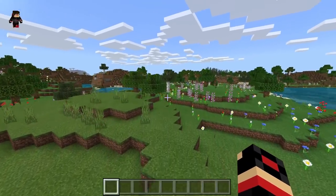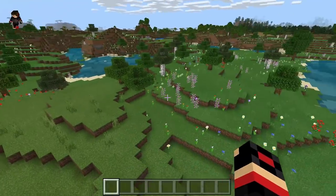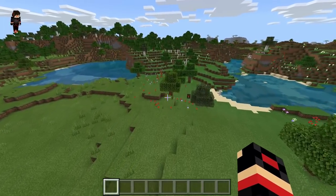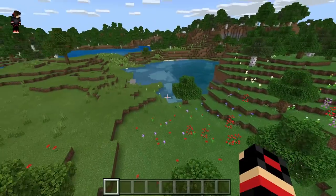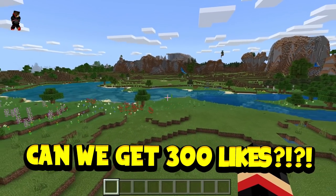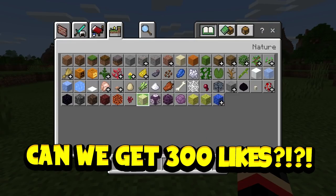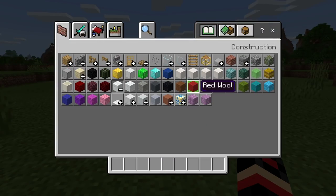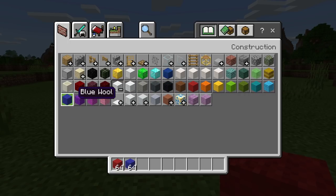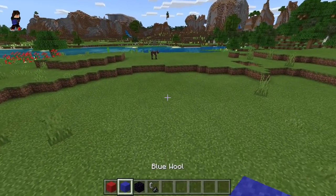We are in a flower biome right here — as you guys can see there are loads of flowers, which is kind of good looking. We also got some pretty awesome mountains. But we are not going to get distracted. The way to make the portal is by getting the red wall and the blue wall, as well as some oxygen and one flint and steel.